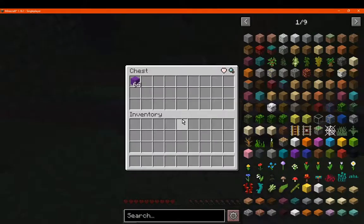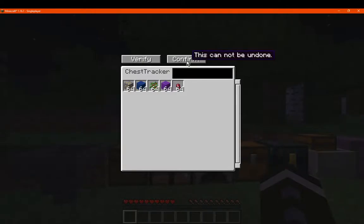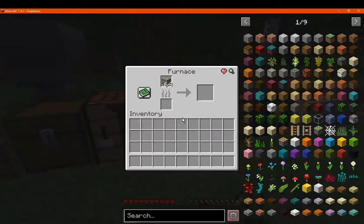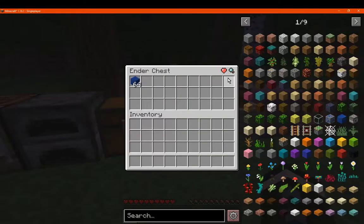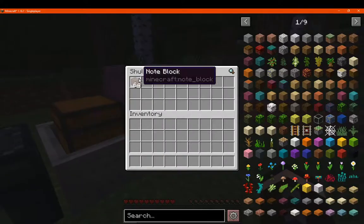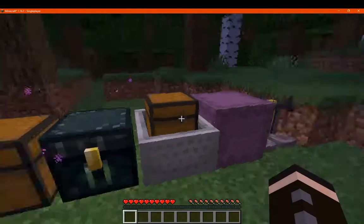If there are any inventories we haven't favourited, like this one here, we can do that. We can reset and confirm. After resetting: the wool is gone, the furnace we had favourited and it's now updated showing what we have. Lapis is there, the minecart has nothing it checks for, the shulker box doesn't either, and the brewing stand now has contents. So it's removed those unfavourited ones.